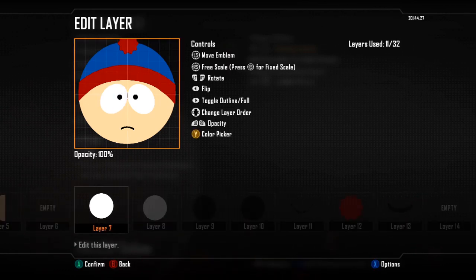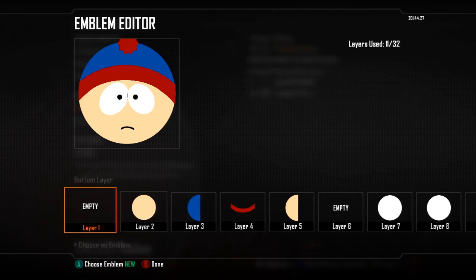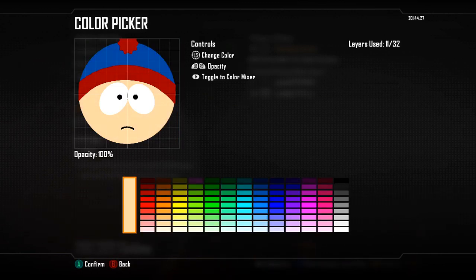By that I mean you need to press the right stick on some shapes and make them wider and smaller. First, what you will need is the plain circle. The colour you will need — this is obviously for his face — is in the bottom left corner, one to the right and one up.